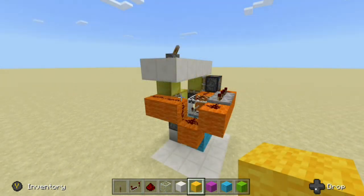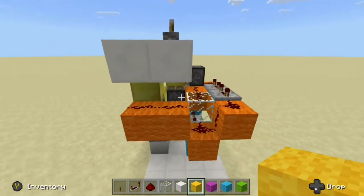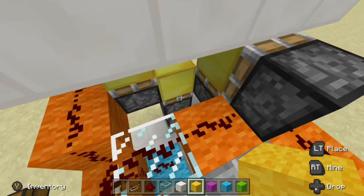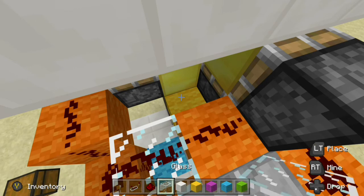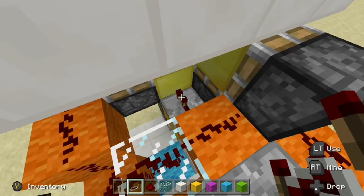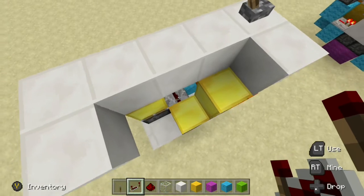Let's go ahead and come around to the front of our build once again. Right now, nothing should be powered — everything should be off, just in case you were testing it. Now, what we want to do is power our double piston extender. Come down to this gap right here where we can see the top piston of the double piston extender. Go ahead and place a block right up against it, get a redstone repeater, run it into this block right here, and leave that set to one tick. If we come around to the side, our repeater is running into this block right here, and you should see it right there.